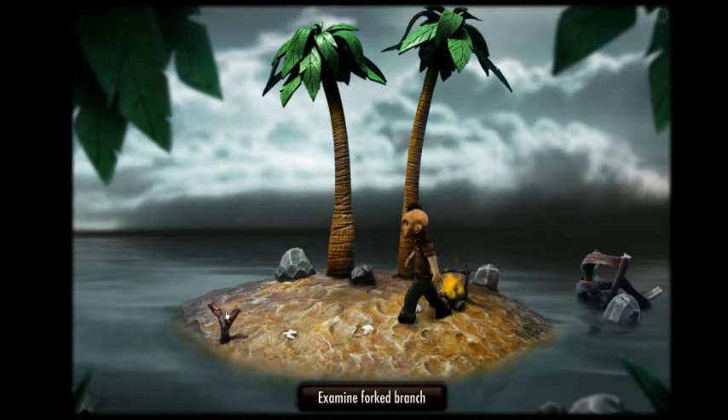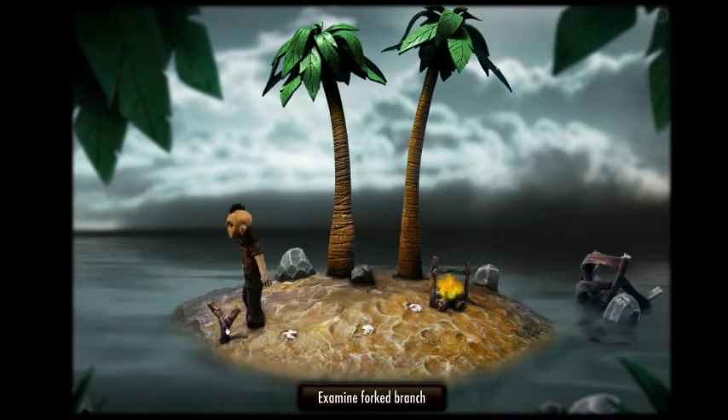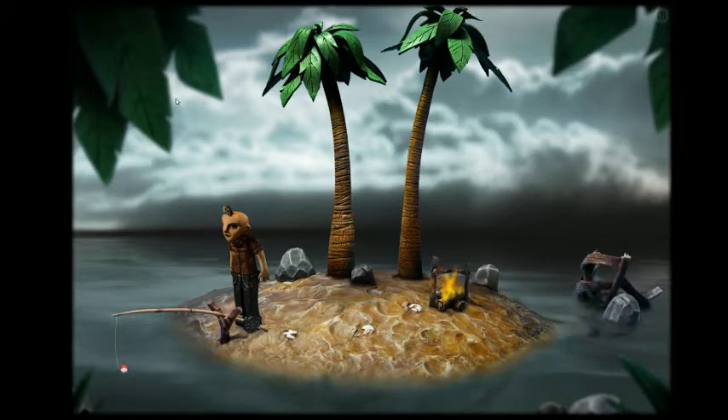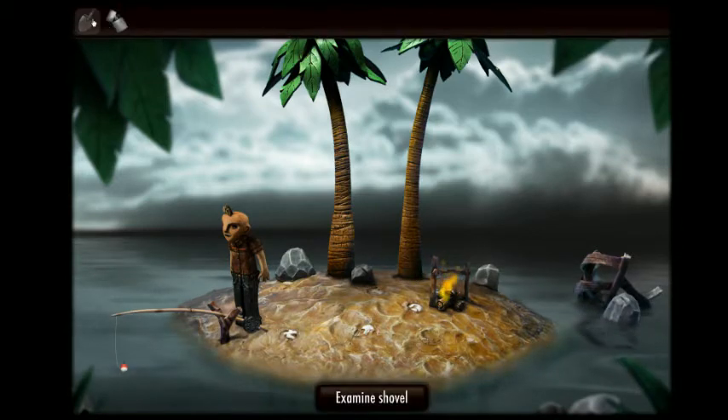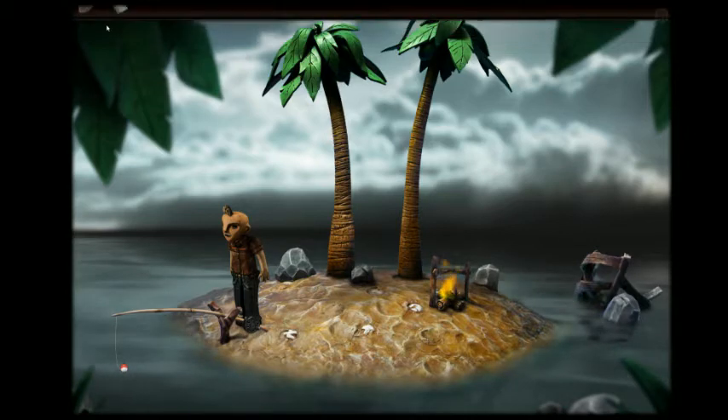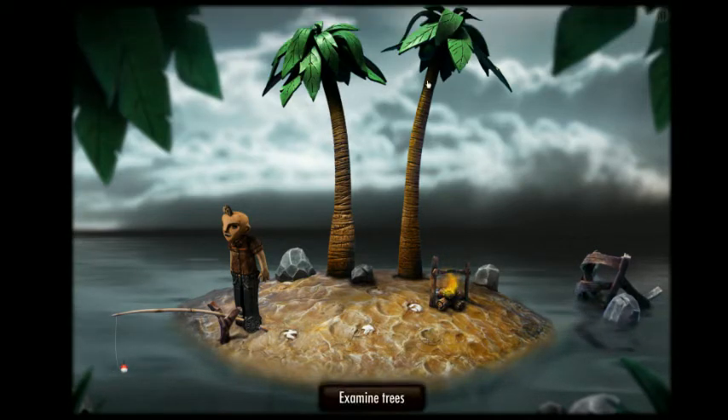Fishing rod here, looks like a fishing branch. This is pretty straightforward so far. We're going to try hitting the shovel on the tree. We've got to get those coconuts somehow.